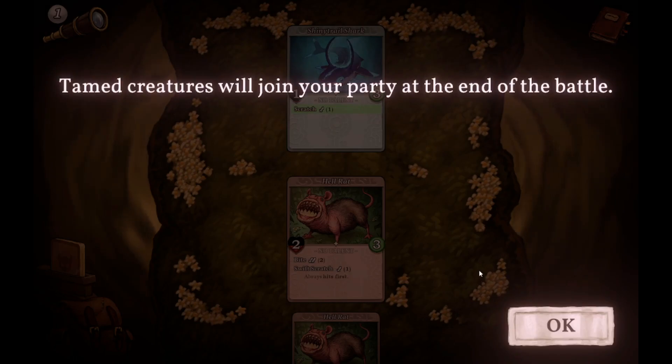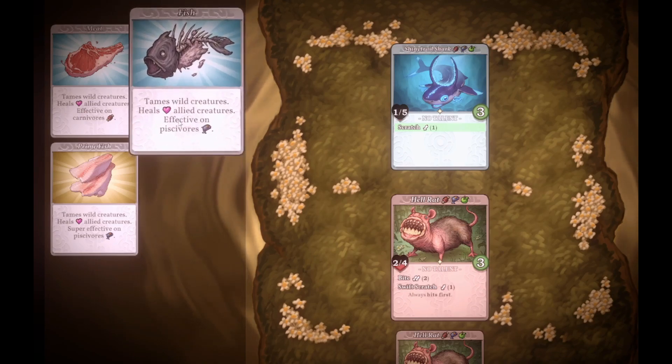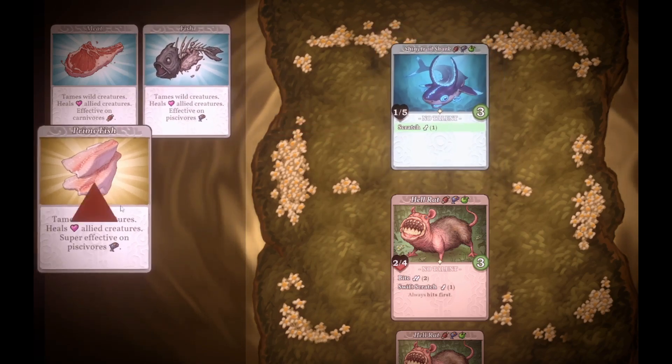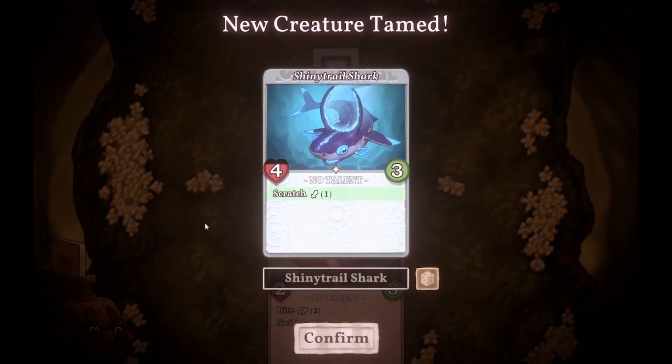All right, favorite food — how do we... looks like Meat, Fish, Apple, or Berry. I'll give you — oh sweet, I got 100%! So we can constantly check that. Boom — Shiny Tail Shark!